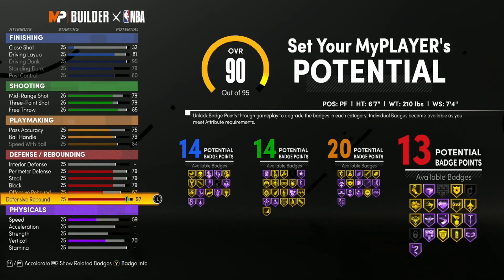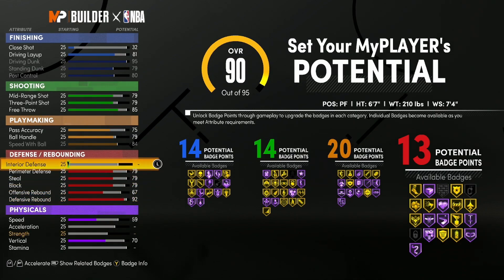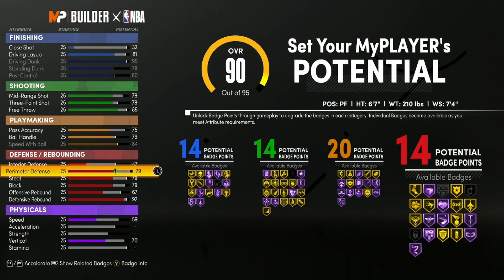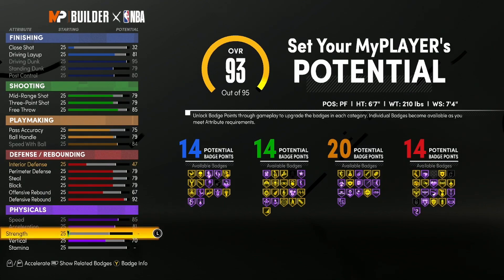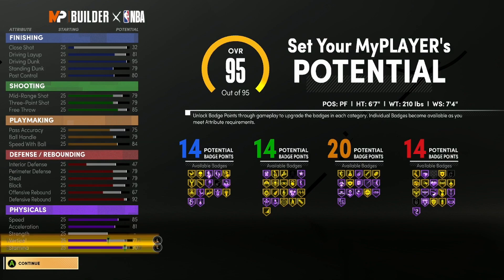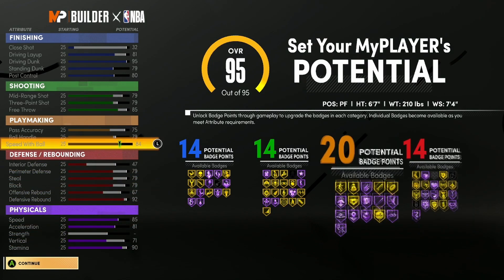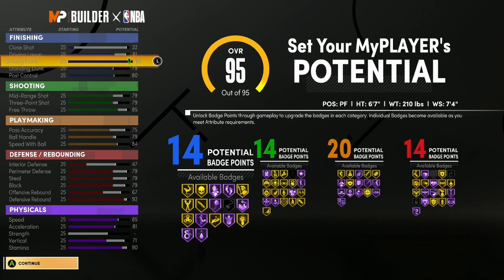Perimeter defense stats are the same as the six-eight version — 79, 79. Defensive rebound goes up to 92. You can't put your offensive rebound past 67. Interior defense we're putting up to a 47 just to try to get that one extra badge upgrade while still being able to max out our physicals. One point there, and we have 90 stamina.